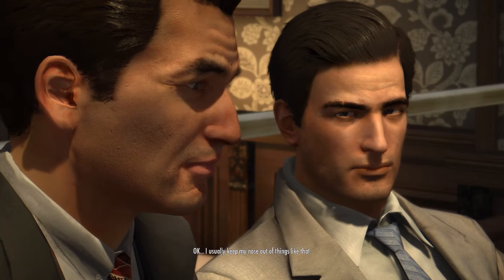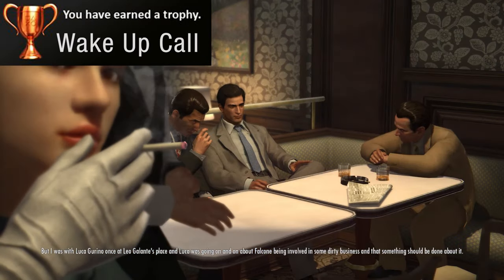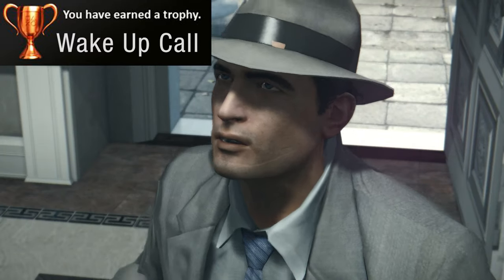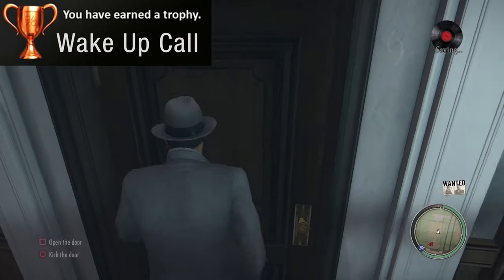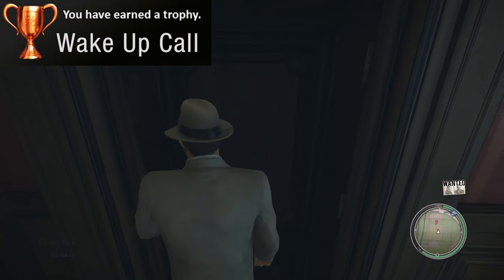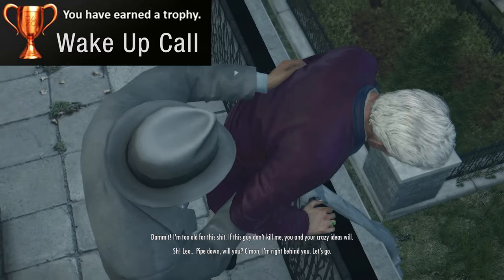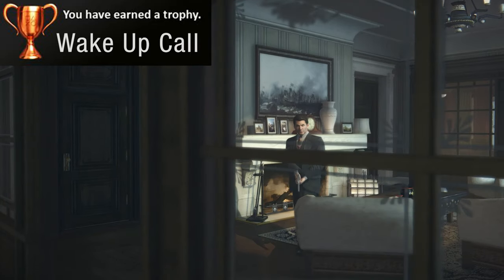Now we'll jump all the way to chapter 11 where you can get the two last trophies you need. We have the Wake-Up Call trophy, which requires you to help Leo get out of the house without being caught before Henry and his boys whack him. This is an awesome moment in the game where you can try a number of different ways to hide Leo or defend him while he gets out. But there's one true way to get the trophy — follow the route on screen until you find some sheets in a basket that you can use to scale down the balcony to a getaway car. Just make sure you restart the checkpoint before the scene plays out if you get caught, or else you might have to redo the chapter all over again.